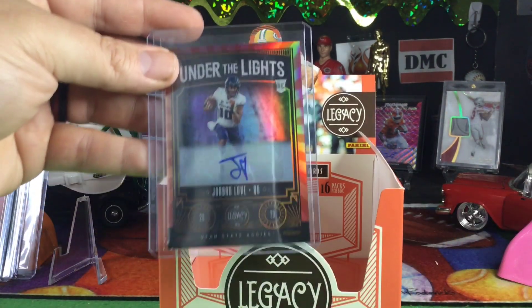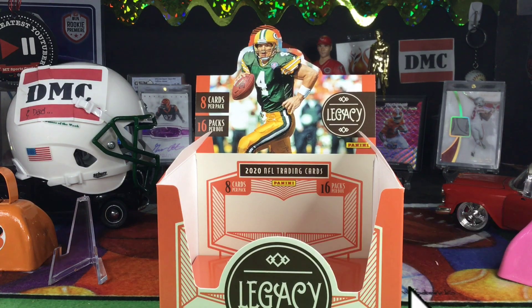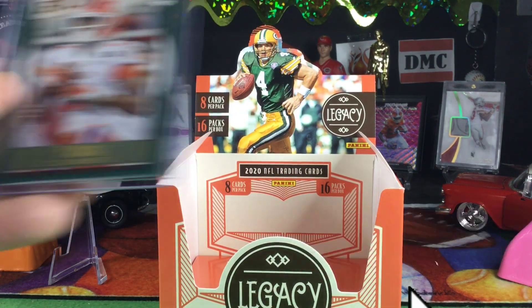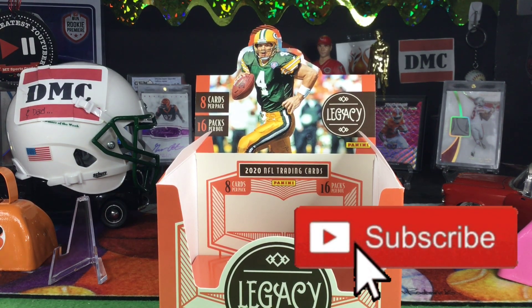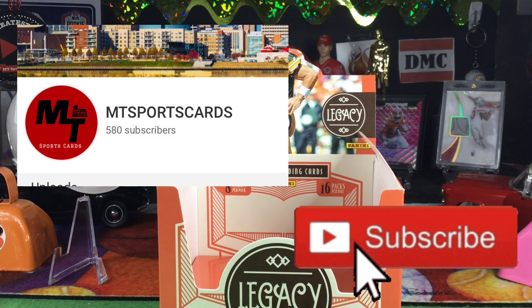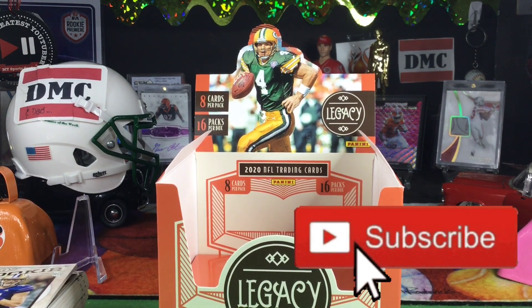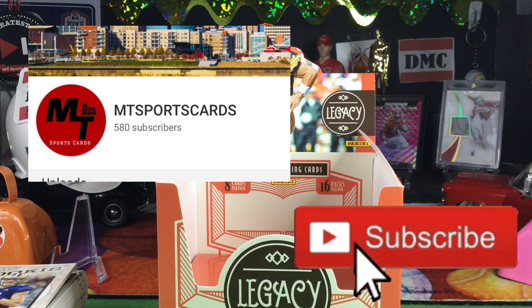Quick recap: Jordan Love auto numbered to 50 — goodness gracious. We did get points, but we got the Cracked Ice Chase Young rookie, the eBay 101 Lawrence Taylor, Tee Higgins, a Burrow rookie, a Tua rookie, and Colin Johnson Orange. How can you not like that video? Hit subscribe — if you have not subscribed to the channel, please do so. Hope everyone's having a good week. We are 20 subscribers away from 600 and a 600-subscriber giveaway. Thanks everybody, peace out!